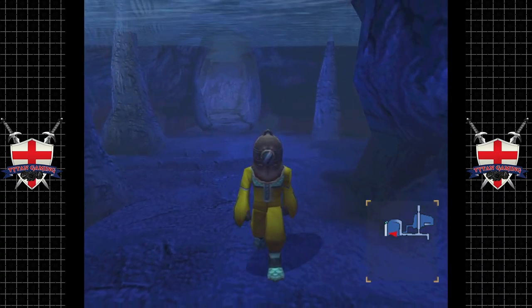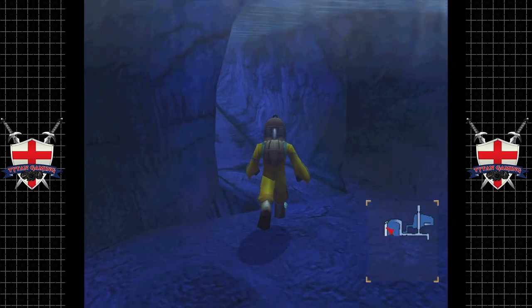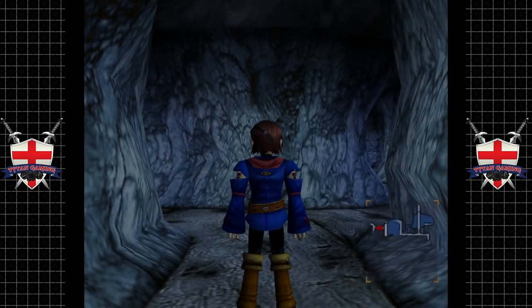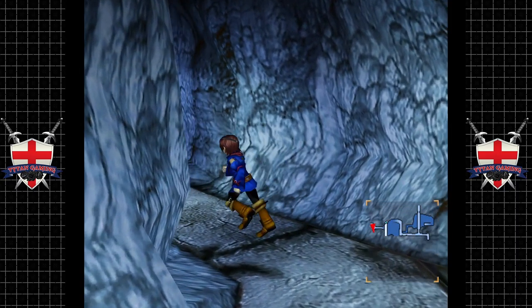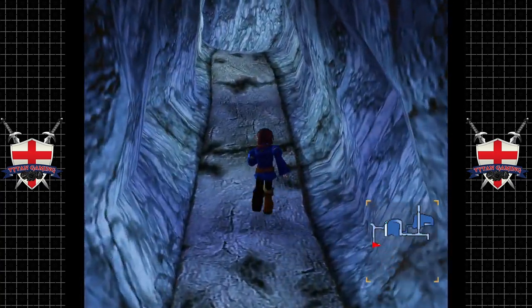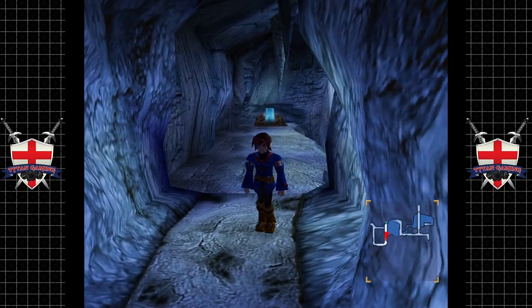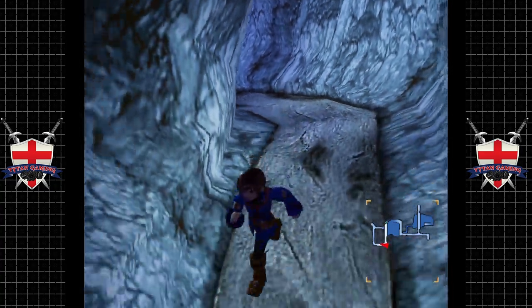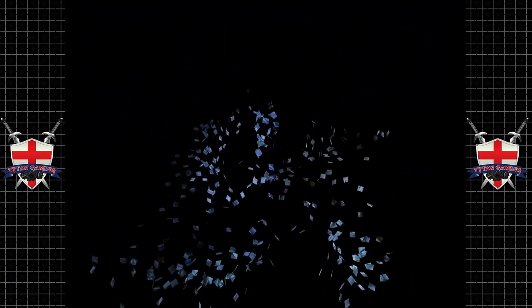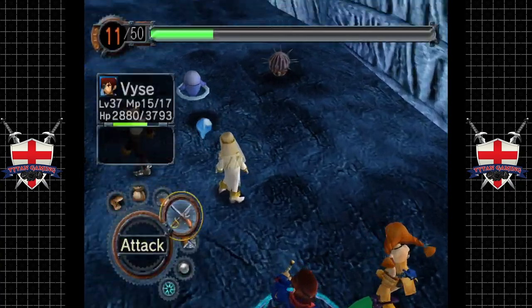Unfortunately we move incredibly slowly underwater, which is unfortunate. But never mind. We've got these big zips on our suit as well which is really interesting - just see them flapping around. I don't know, have a look at this suit - I guess we've got some sort of gloves on there, not sure. Kind of a strange design - it's a cool design, I like it. But yeah, it's a little bit weird.